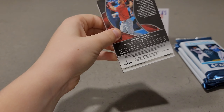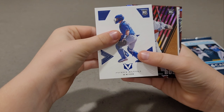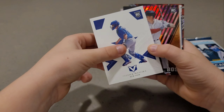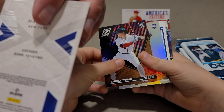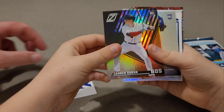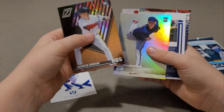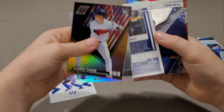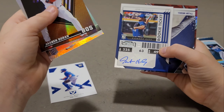Brad's second pack: an Anthony Rizzo Zenith — that's a thick card — a Gavin Sheets Chronicles, a Ronald Acuña Elite, a Juan Soto Don Russ Clearly not numbered, a Shane Baz Phoenix, and a Colton Welker Crusade Prism Refractor. Not too exciting out of that pack.